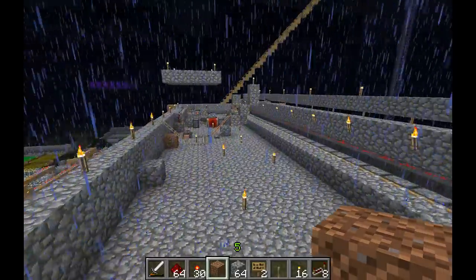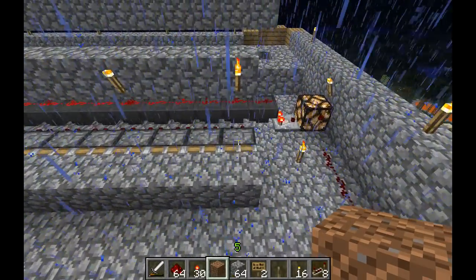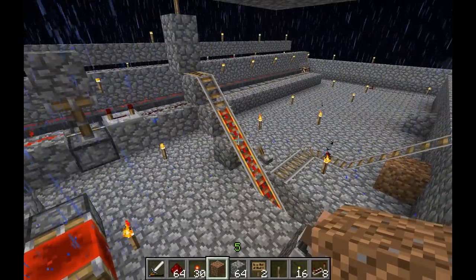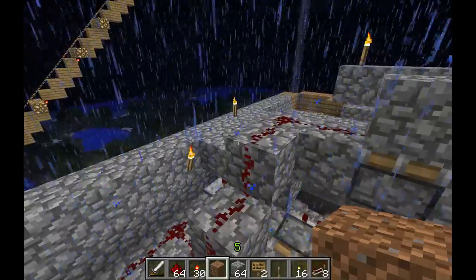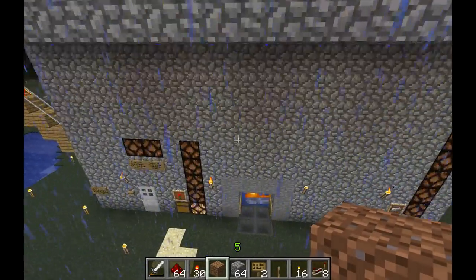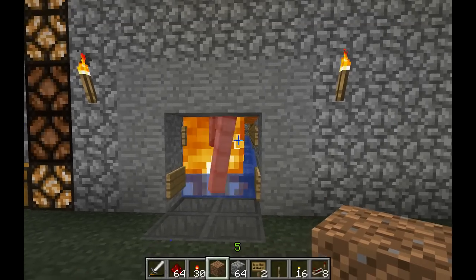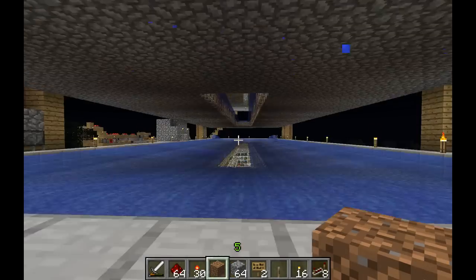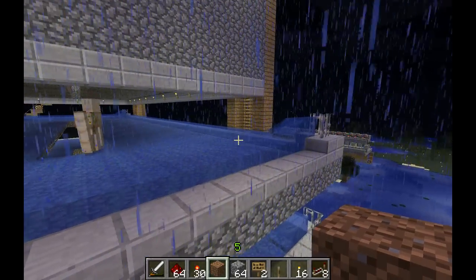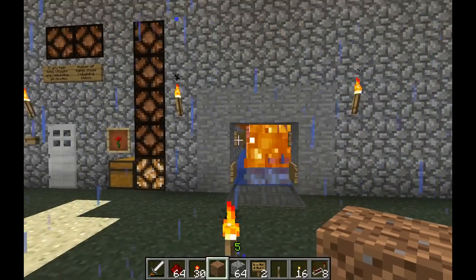Up here on the roof is what's done for phase two. These pistons push out, exposing all the doors in a single row to sunlight, making a village out of them one at a time. There is one villager here in a cart — he gets moved up and down to be in detection range or out of detection range of all the doors. It's a complex system. It takes about 20 minutes to go through a rebuild cycle, but it's definitely worth it — you get a whole lot of iron. It's hardly a second when there isn't a golem in the trench here.